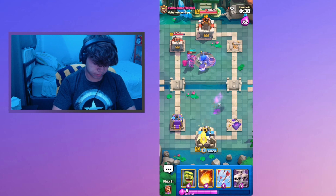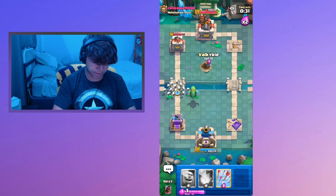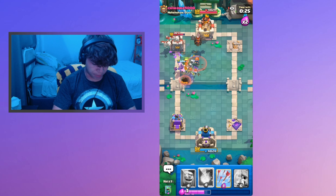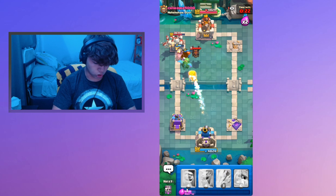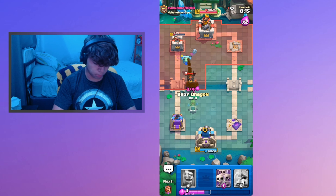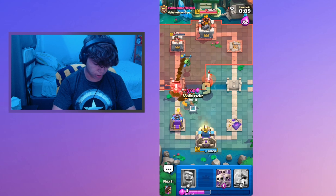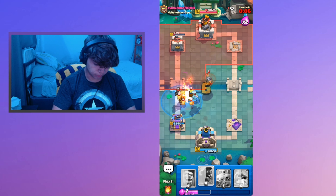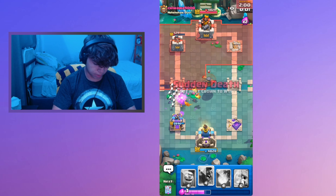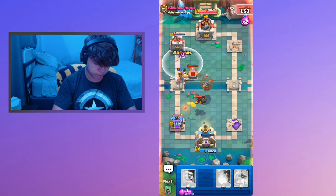One Hog Rider hit, almost two. Let's go Baby Dragon right here. As soon as we're in double elixir, you're gonna want to go for that heavy damage. Let's go Scurmy. Valkyrie to take out the Skeleton Tombstone, Hog Rider for the prediction. We do have Arrows and Fireball. We're gonna go Fireball, then Arrows too. He has almost no damage on tower. Let's go Valkyrie right here and then Scurmy. All he has left is the Flying Machine from his entire push.